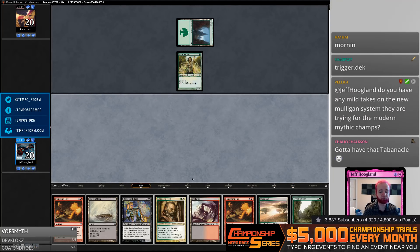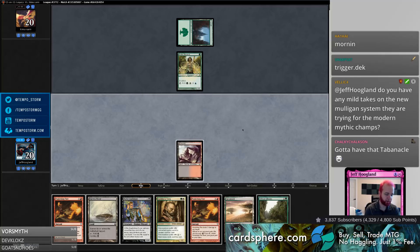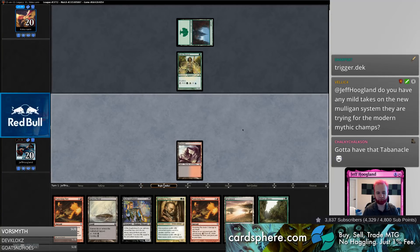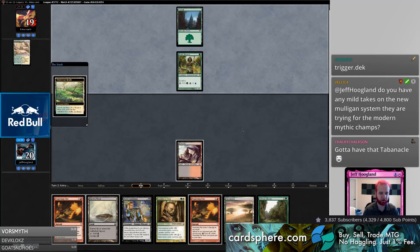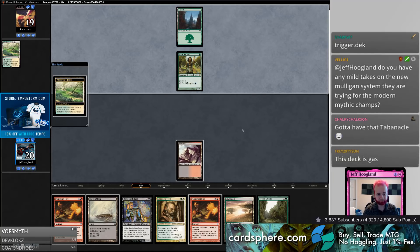Also worth noting — the real reason this hand is keepable is because on top of having two Punishing Fires and a Bob, we've got some lands to cast most of these things. We're just a land away from casting Gaddock Teeg. Punishing Fire is pretty good against fair decks and Gaddock Teeg is pretty good against unfair decks.